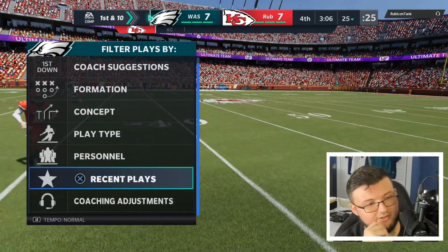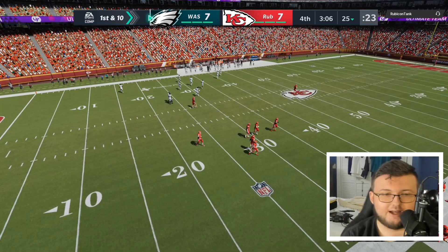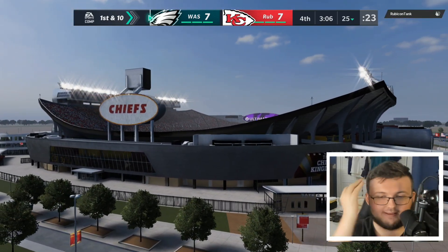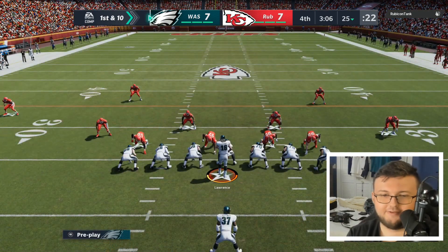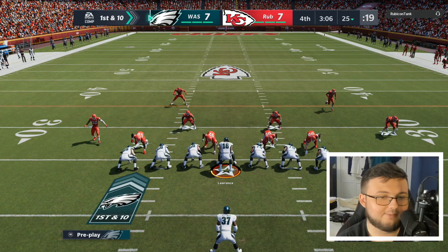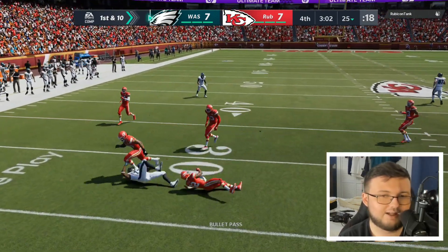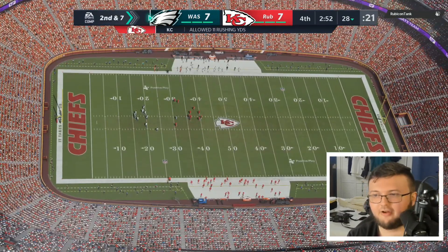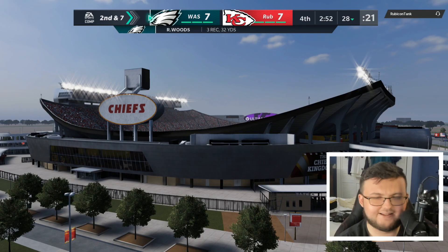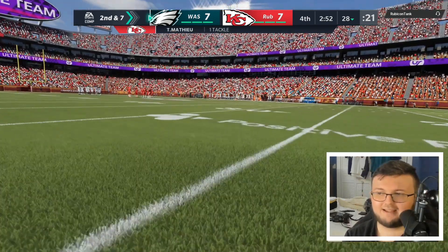I'm interested in seeing what I can do with Robert Woods. I'm going to try to throw him short passes and get him involved as much as possible. I'm still a little scared about the whole 95 speed situation. But he has a golden ticket — he should have some ability to make plays. And he's also kind of a wide receiver in real life; he has a 98 overall card in the game and he is a wide receiver in real life.